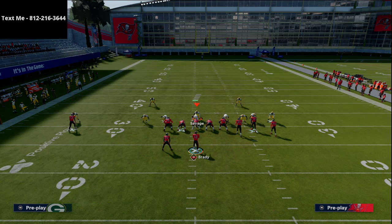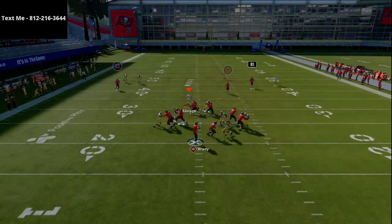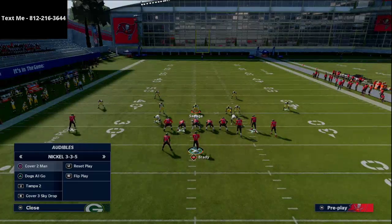There are a lot of different options for getting pressure on your opponent. The trick is getting pressure while maintaining really good coverage. I'm going to show you a relatively simple formula for doing that out of this nickel 3-3-5 wide.